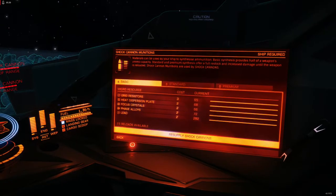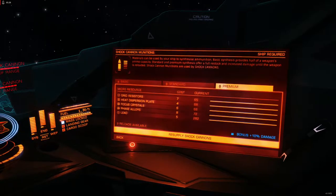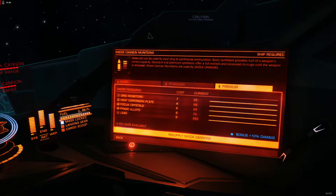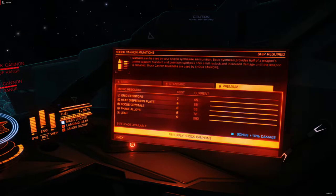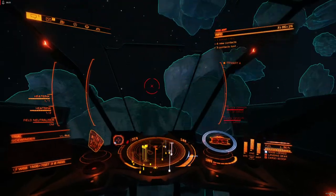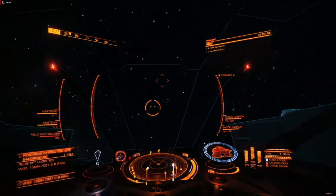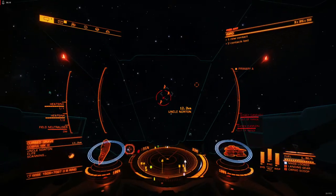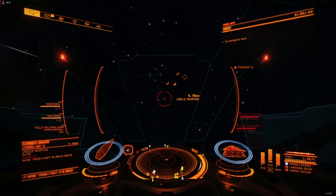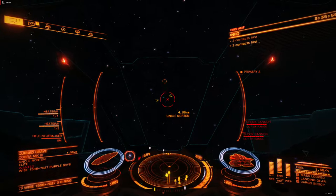There is no difference between the basic, standard, and premium synthesis except that the cost of each unit in the synthesis blueprint goes up. Instead of needing three grid resistors for basic synthesis, you need seven for premium. You get a 10% damage bonus buff, which on 83 DPS gets you almost to 100 DPS, so you can paste some grade-five engineered plasma accelerators if you're willing to put up with the ammo. Between that and the synthesis, I think this weapon is better suited for assassination missions. If you like doing high-level pirate hunts, this gives you the DPS you need to absolutely rip high-level pirates apart. You could probably safely engage five or six high-level ships in a row, but that's really pushing it — if you're not very skilled, I would plan on three or four.